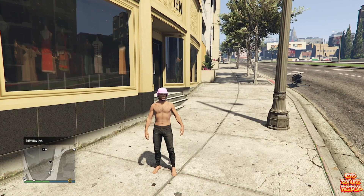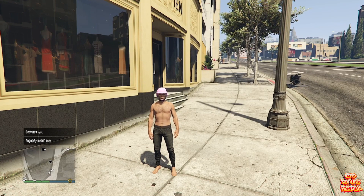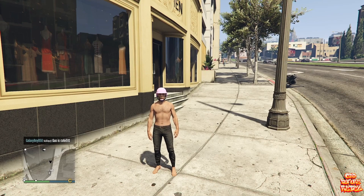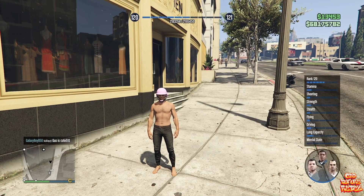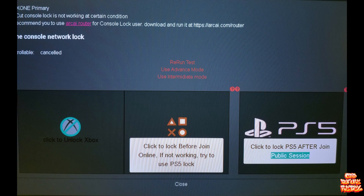Once the orange loading screen disappears, hold down on the d-pad and load into any GTA 5 story mode character. Once you're in story mode, fully close out the game on console 2. On console 2, click to the main menu if you're on new gen, and once you're on the main menu, fully close out the game. You will need to go over to NetCut and unlock the primary console.